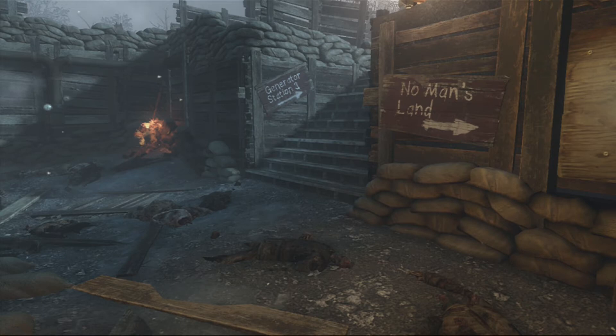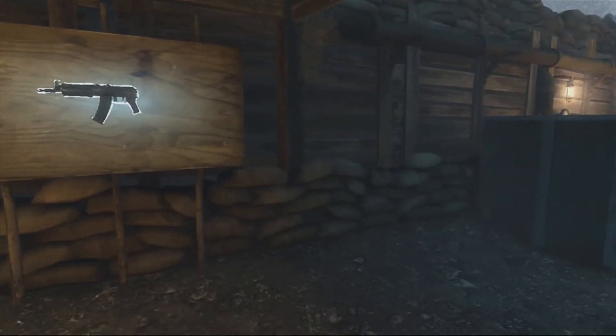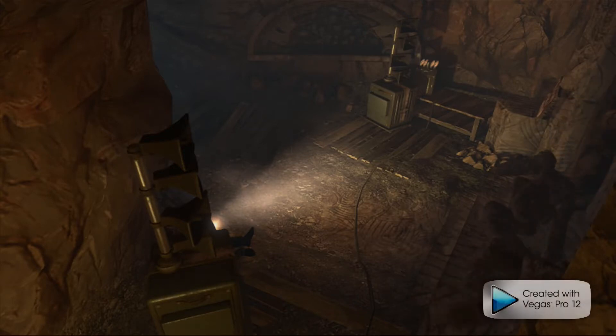Hello guys, it is me and I am going to be showing you an Origins strategy. I uploaded a strategy earlier when the game first came out — that was a training strategy. This is going to be a camping strategy. You go to any of the four crazy places, the teleporter places like that.